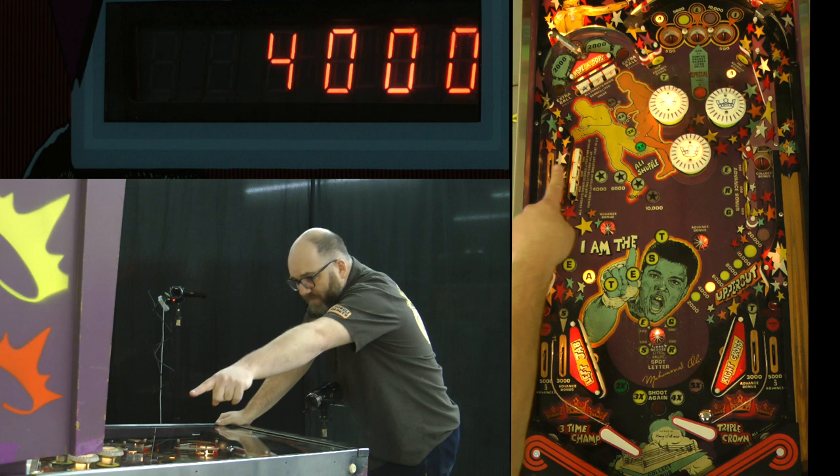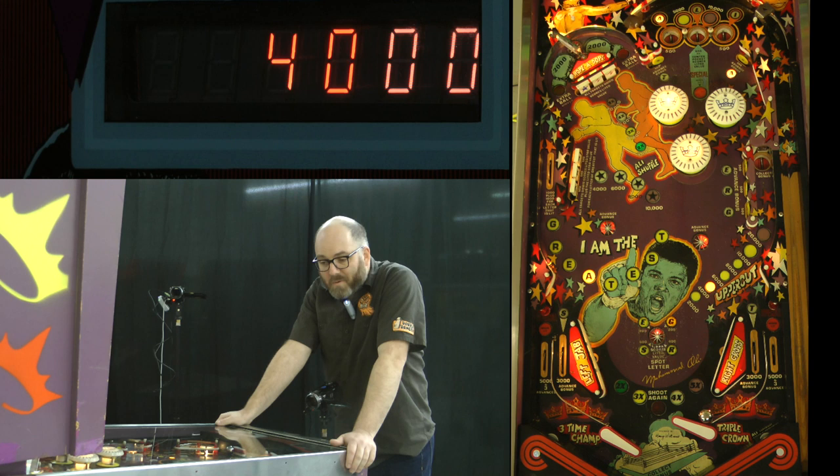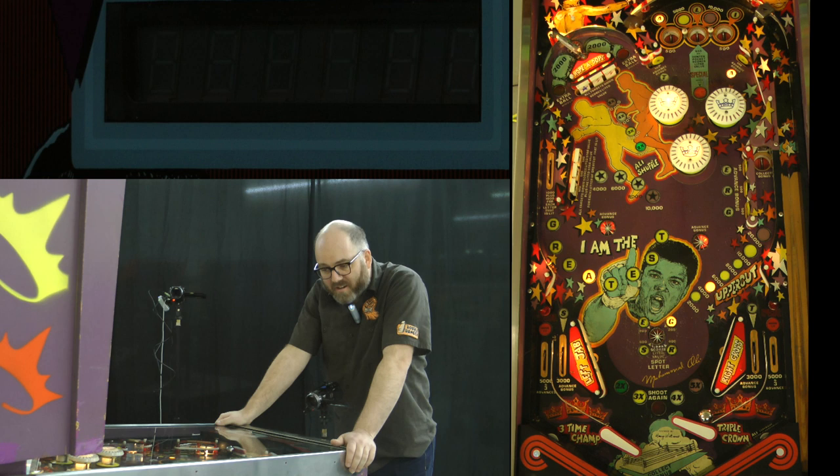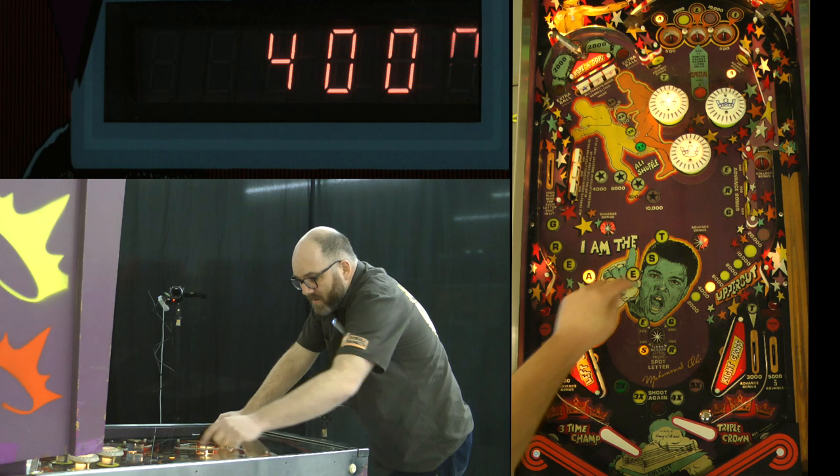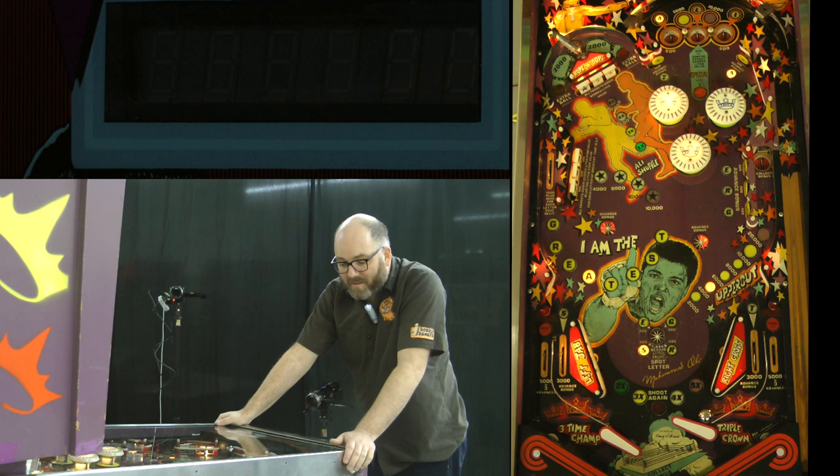Several goals in mind here. In the back left we have the three drop targets marked in front of Rope-A-Dope. Those will advance the bonus multiplier permanently for the entire game — 2X, 3X, 4X, 5X are available at any time, and you can just claim them and pick them up. There are also drop targets on the left side that will collect 4,000 up to 10,000 per letter in 'greatest', which is being spelled out as the game goes.